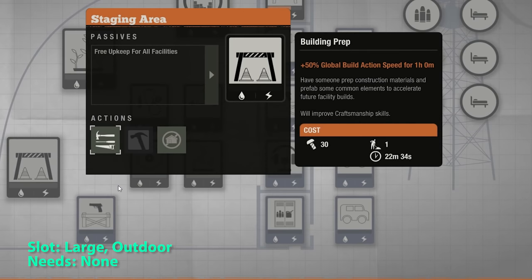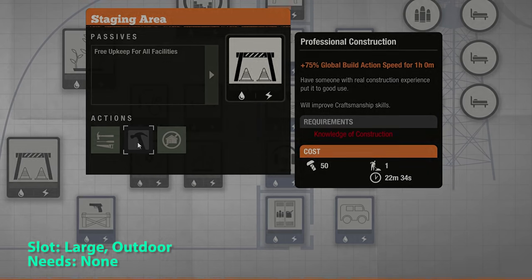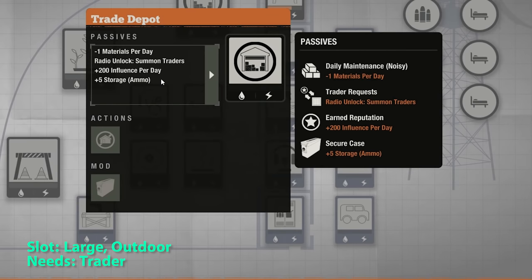You don't need anything special to build the staging area. It removes all the material upkeep costs for your facilities, and you can use parts to buy an increase in build speed. The trade depot lets you call in a trader for each resource as well as a parts trader, and it also gives you 200 influence per day. All you need is a trader to build this.